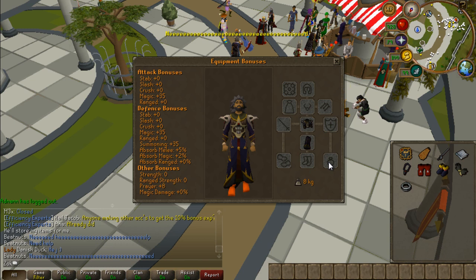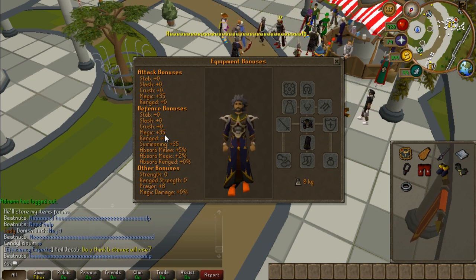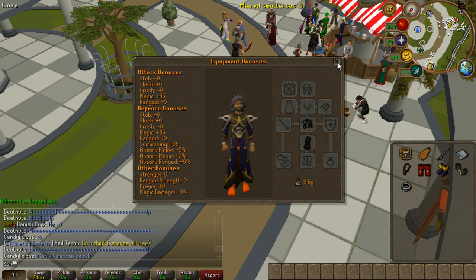Here's the stats: 35 magic, 8 prayer — pretty shit to be honest.